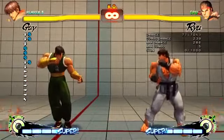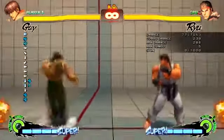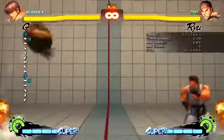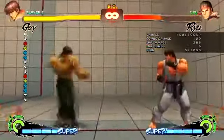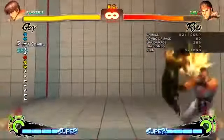It also combos into the roll, which is half circle forward light punch. You can keep going: medium-heavy into half circle forward light punch repeatedly. You can keep comboing off it so it just carries on as a lot of pressure.